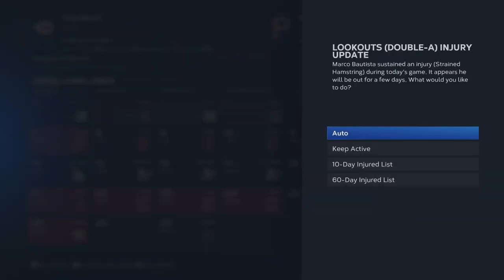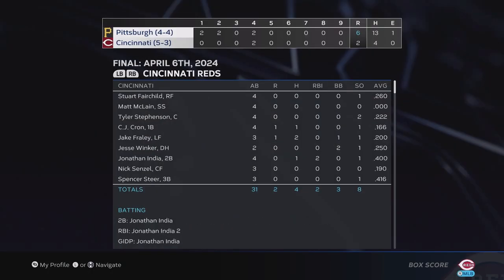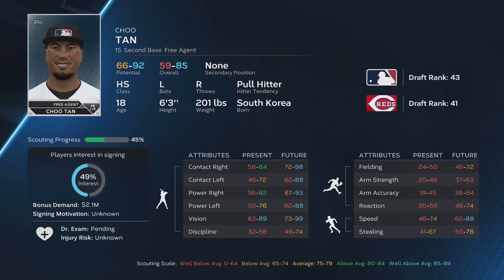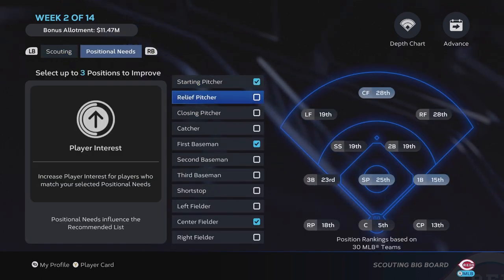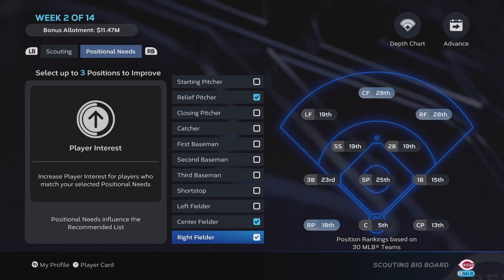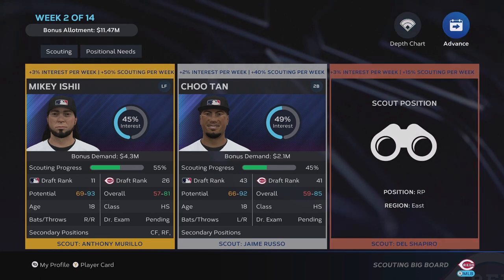Marco Bautista strained his hamstring in his game today — he'll be out for just a few days. We lose the next game to the Pirates 6-2 as Jake Fraley had two hits, Jonathan India with a double, and Graham Ashcraft allowed six earned in three and a third innings. Looking at scouting, we have Mikey Ishi and Chu Tan — both look like good hitters. I don't know what kind of position I want to target in this year's draft — best player available, or do we reach on someone with great offensive upside? I want to make the right decision.